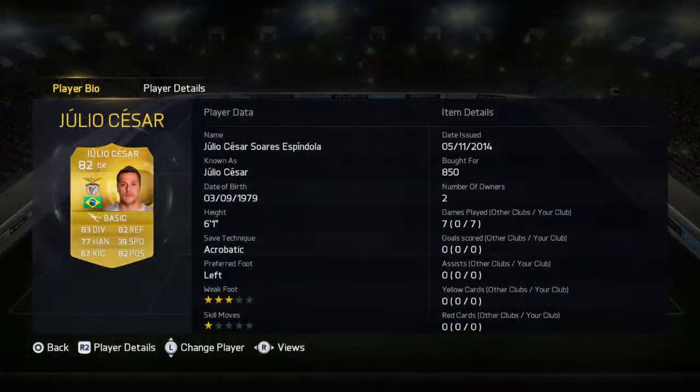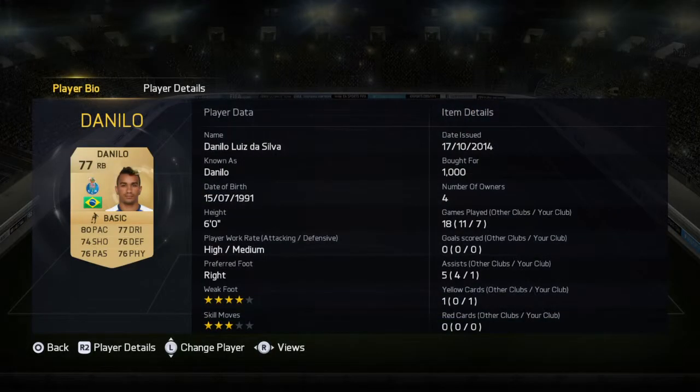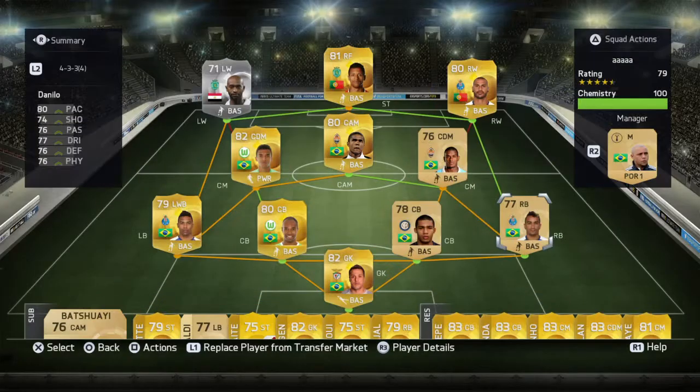So in net we do have Julio Cesar — he's not outstanding and he's not bad, so that's why I went with him. Right back we have Danilo, he's fairly good. All his stats are above 75 apart from his shooting, obviously 74. But them stats are just absolutely unbelievable for a non-rare right back.